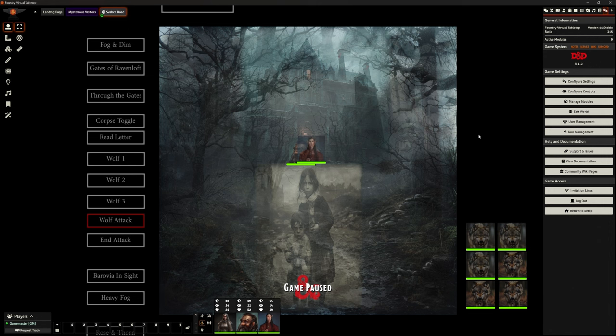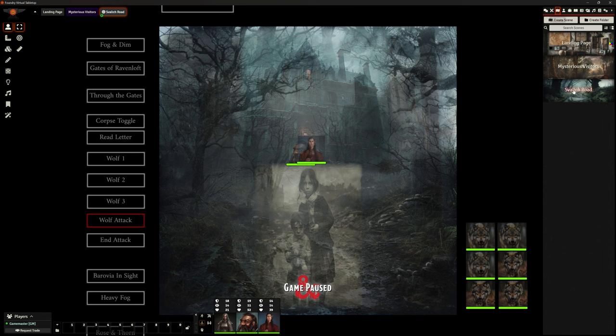So this is my module list for our Curse of Strahd adventure. Because this is mostly theatre of the mind — or assistive theatre of the mind, however you want to put it — we're not really using tokens on screen. When I was looking at this particular scene, the Svalich Road where there's potentially the encounter with wolves, I had my wolves hidden off screen so that when I want to start combat it will automatically start.